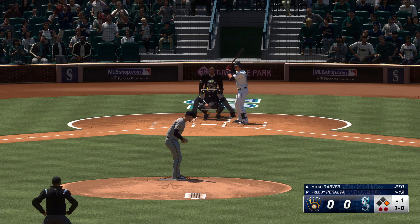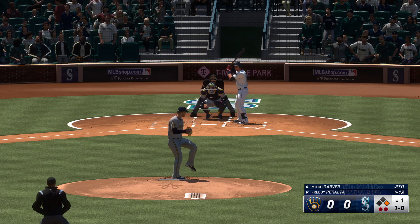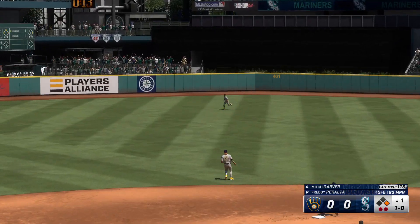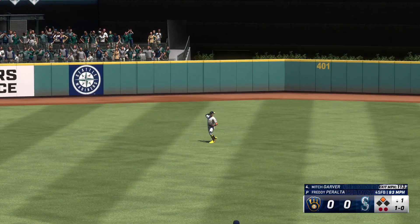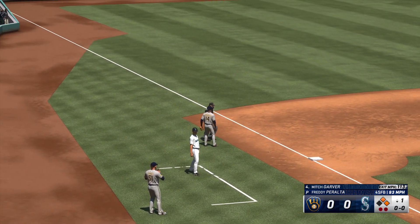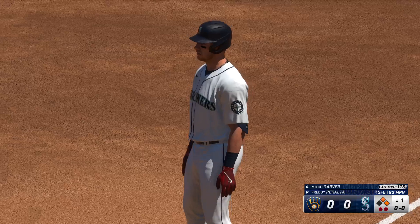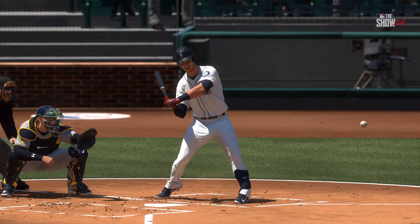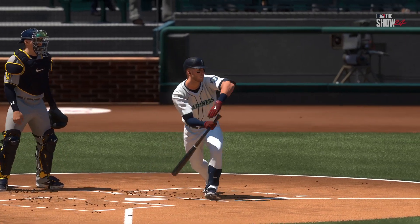Rodriguez leads off first with two down to the inning. Let's go, Mariners! Stocks center field. Throw in, holds the lead runner at second. Two on now with two away. All over that one right there — got a fastball, middle of the plate. Jumped all over it. Absolutely smoked that ball.